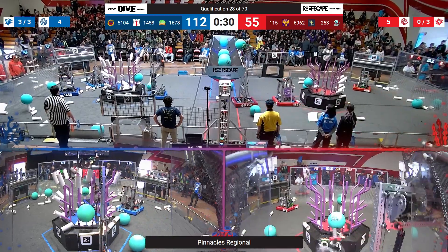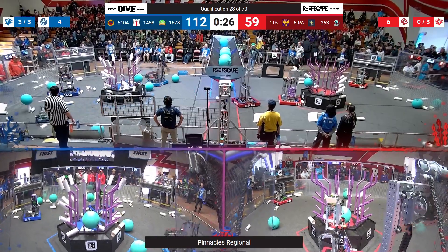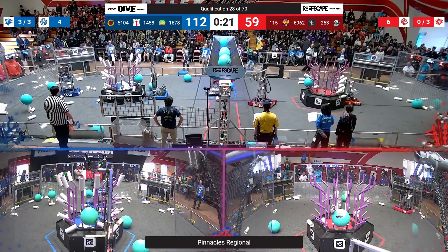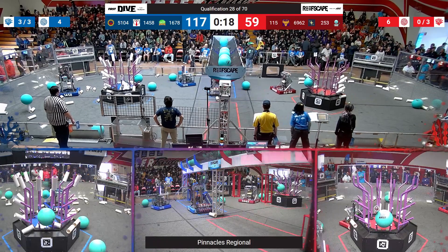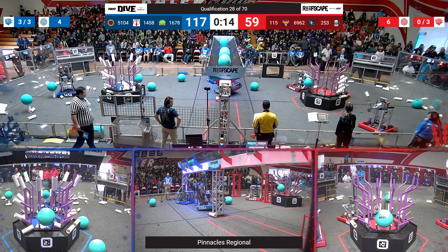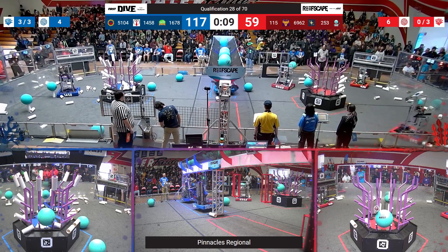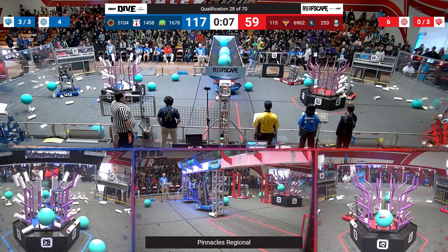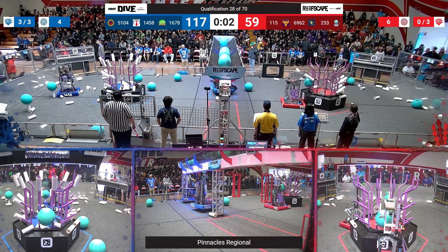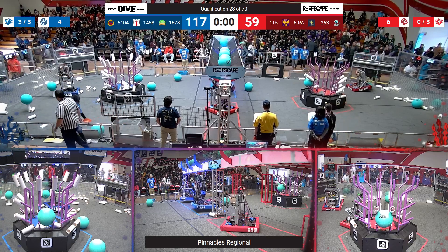Red Alliance's 6962 is up with an algae as they get it into the reef. But oh no, they almost hook themselves but do manage to get themselves free — nice skillful driving there. As we come into the endgame, Blue Alliance definitely with a strong lead. But maybe Red Alliance could get some climbs and get a ranking point here. Blue Alliance has two robots fully off the ground — great looking climb there from 5104, perfect center of gravity. And as time expires, MVRT just sneaks into the park.